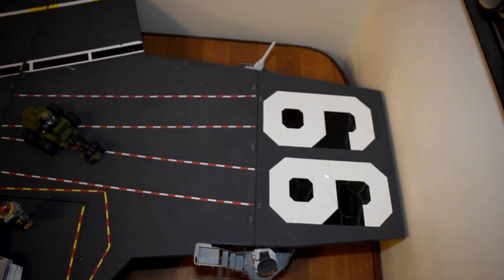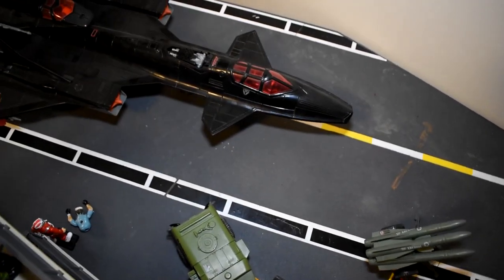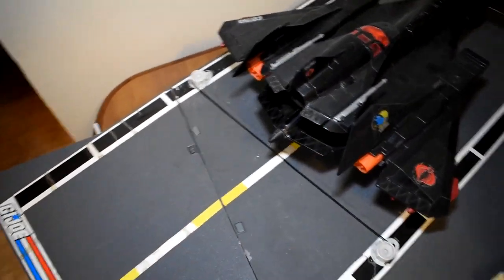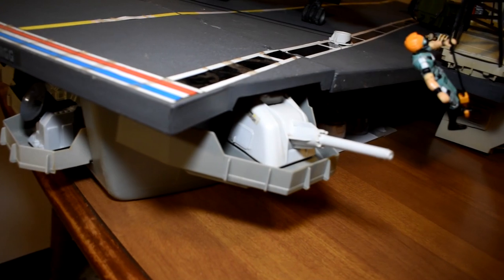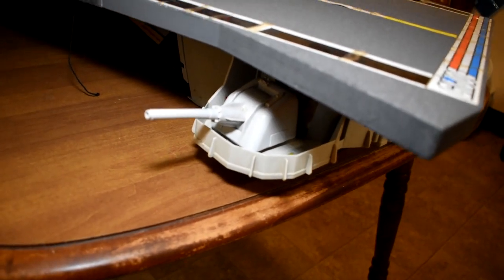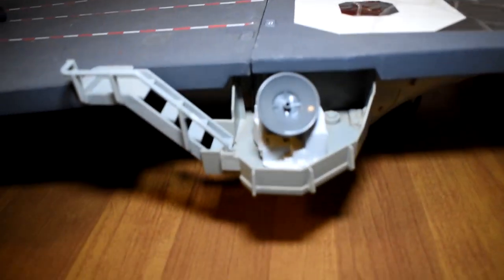Obviously, number one is the flight deck. The last time in the previous video, basically all I had was the superstructure and the support pieces. First things I tracked down were the flight deck. And with that came the gun mount turrets — I did have a couple of these, but I was able to get the other one I was missing. There were three of them total. I have also got both the satellite dishes — there's one here and there's also one right here on the bow.